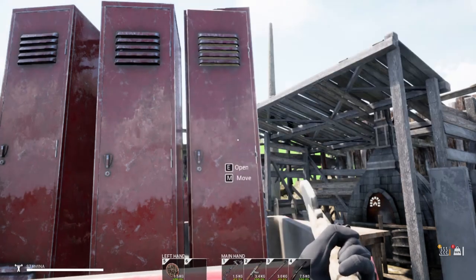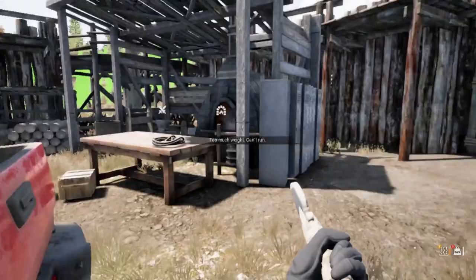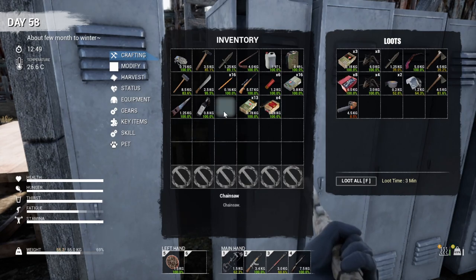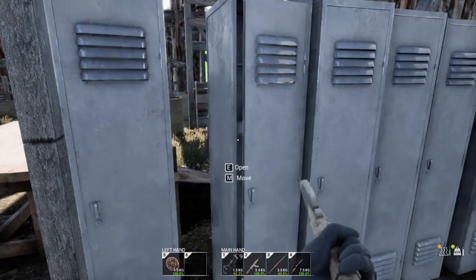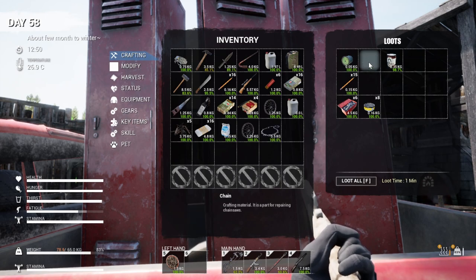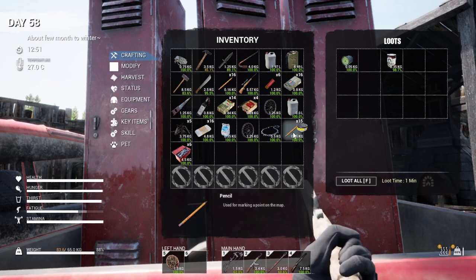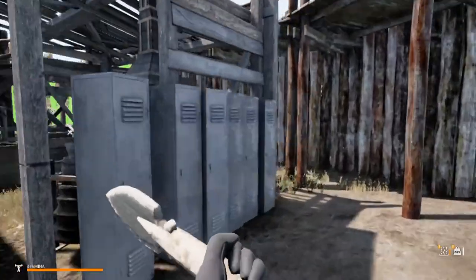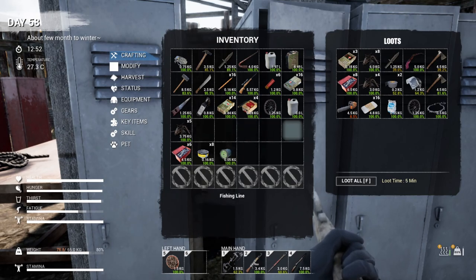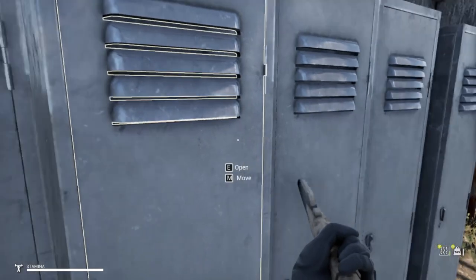Oh, I didn't realize I had more shotgun shells in there. Second chainsaw — that's cool. We definitely don't need all that. We're going to need those, so I'm going to put that on me and keep it. We're going to keep that food in the truck too. Don't need 15 more pencils either. Okay, that should free us up some.